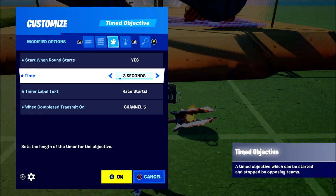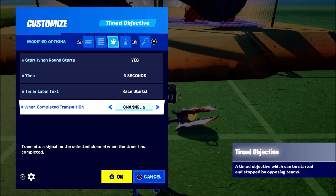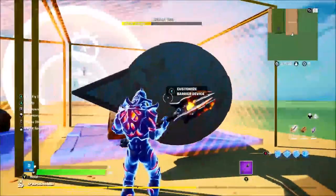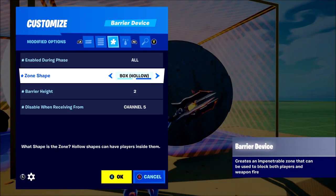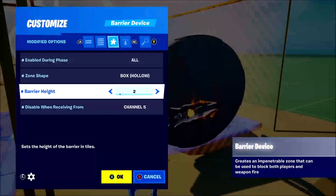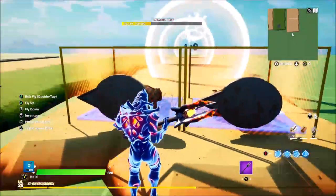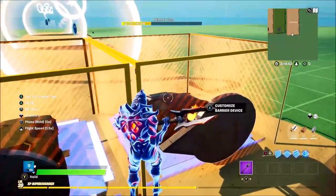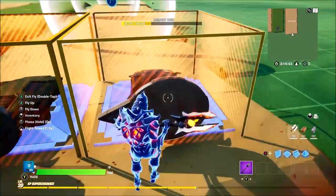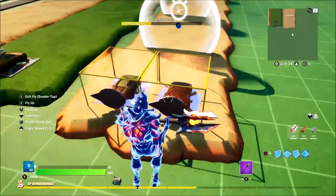Now let's go to the game start device. Players are sat in the cars waiting, and this uses a Timed Objective: Start When Round Starts — Yes, Time: 3 seconds, Timer Label: 'Race Starts'. When completed, transmit on Channel 5. Then place barriers around the starting area — set Zone Shape to Hollow Box (not solid, or it'll glitch the vehicle), and set Disable When Receiving from Channel 5. This keeps players in the box until the countdown finishes so nobody gets a head start — all players start at the same time.